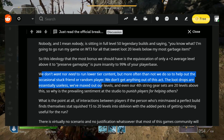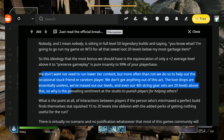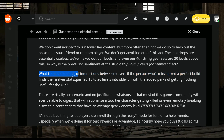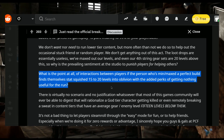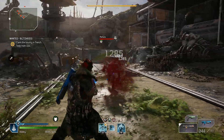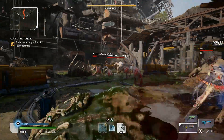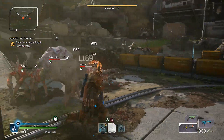'We don't want nor need to run lower tier content, but more often than not we do so to help out a stuck friend or random player. We don't get anything out of this — the loot drops are essentially useless, we've maxed out our levels, and even our fourth-string gear sets are 20 levels above this content. So why is this the prevailing sentiment at the studio to punish players for helping others?' And the biggest thing I'm getting from this is it's such a shame that the assumption is players would not want to go back and run lower level content, especially with others — especially when running alts and experimenting with different classes.